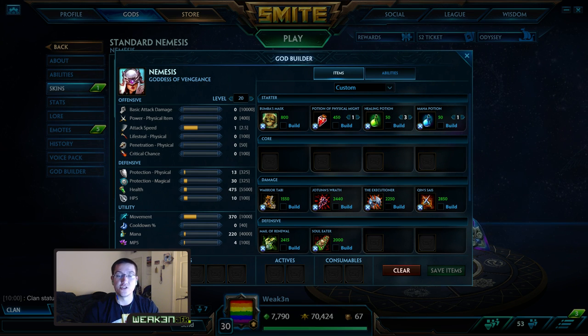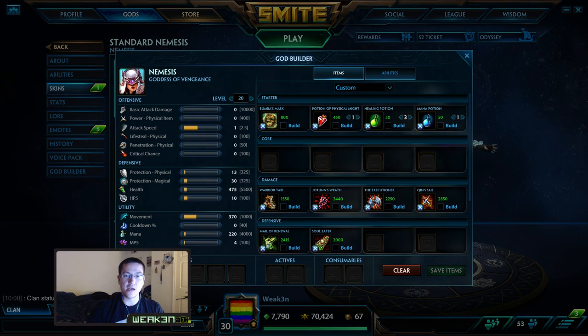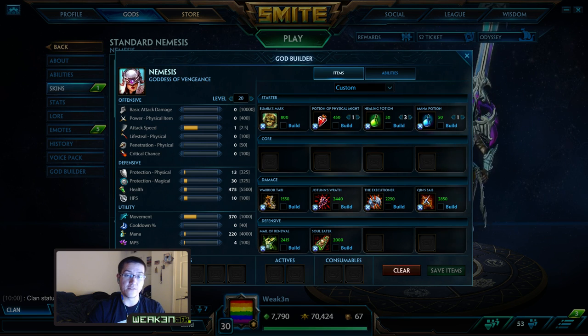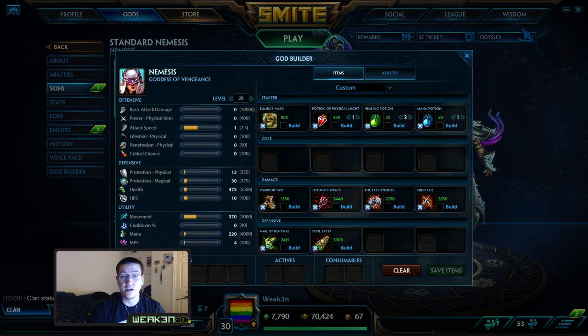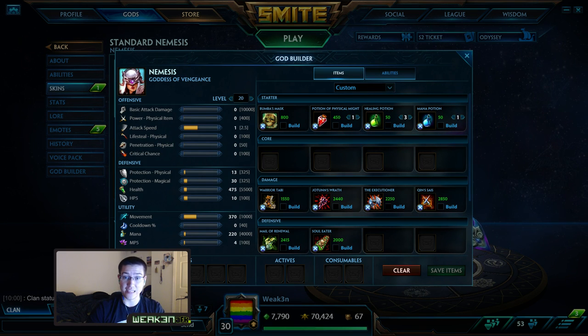To start off, you want Bumba's Mask in the jungle, always, every time. For Nemesis I've always described my beginning builds as: if I'm getting red pot, I want to be aggressive early; if I'm getting boots, I'm just looking to farm to level five. On Nemesis you're looking to farm to level five, but you need a red pot — the red pot allows you to clear fast enough in the beginning to not get put behind.